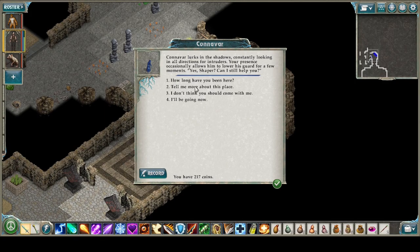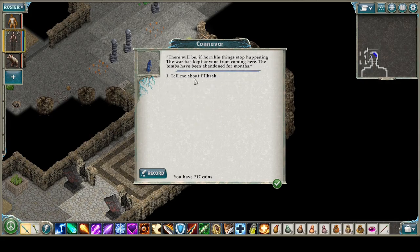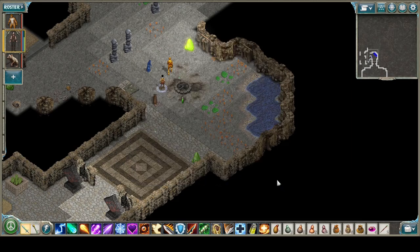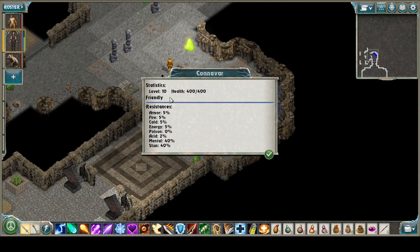Our principles — the idea that our freedom is within us and doesn't need to be granted by shapers. The idea of free exchange. Is anyone new ever buried here? The war has kept anyone from coming here — the tombs have been abandoned for months. Alright, let's go. He's going to follow us. 400 health, no poison resistance — which is not good.